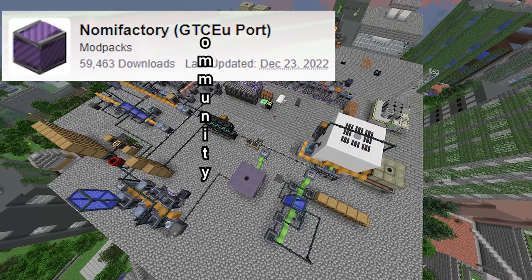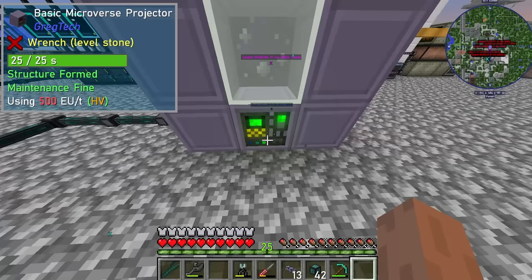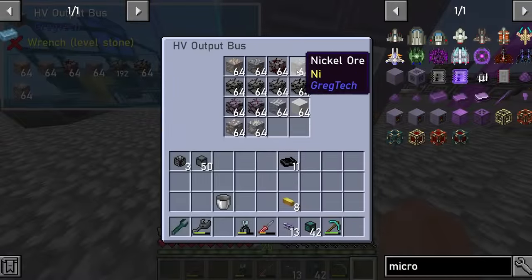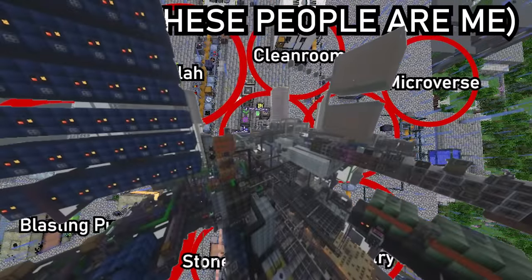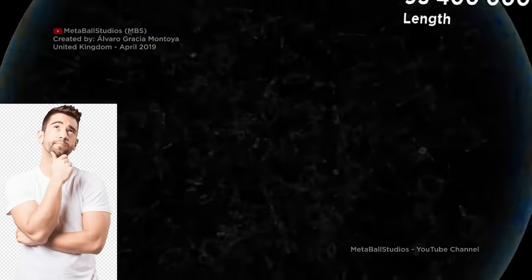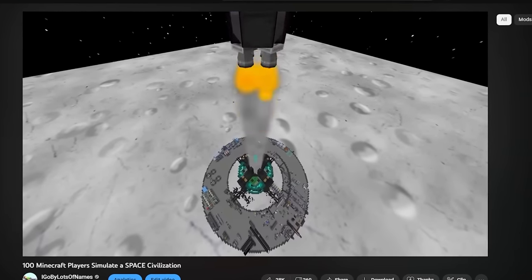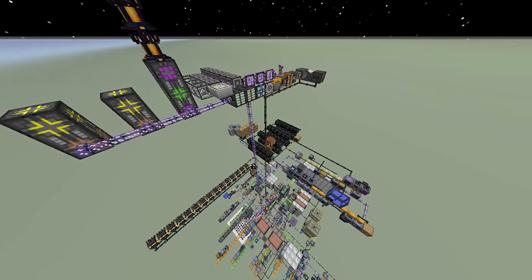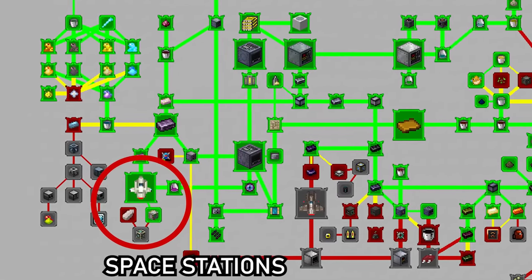Previously in Nomi Factory Community Edition Unofficial Edition 1.4.1 Edition, I had created technology capable of harvesting resources in an alternate universe. Unfortunately this Earth base was getting rather crowded for my future plans. But what location in the universe could possibly have infinite space in all directions? The universe. I could theoretically launch a space station millions of blocks away from this planet, which would contain several life support systems and infrastructure beyond mortal comprehension. But getting a space station would be easier said than done.